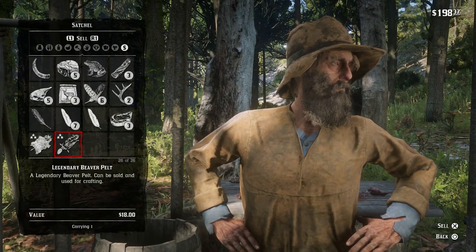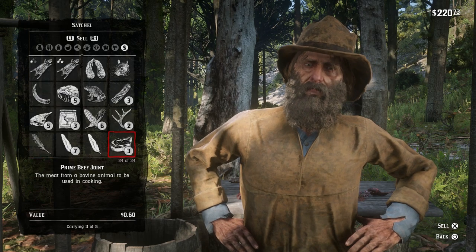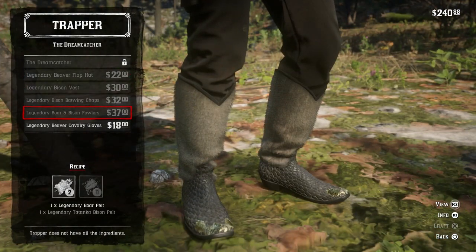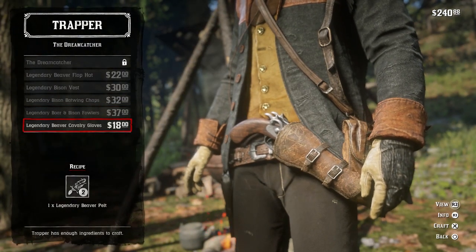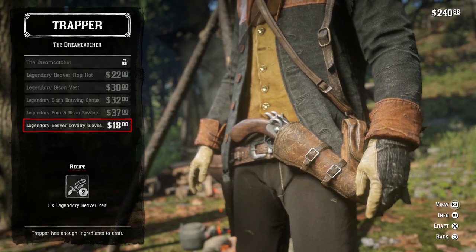Once you have both pelts, go and sell them to the trapper, and he'll remark that he's giving you a good price for them. Both of these pelts are used in the Dreamcatcher set, which I think is the coolest set out of all the Legendary Animal sets. It has kind of a bayou vibe to it, and it's used for multiple items in the set, so you're going to need them.